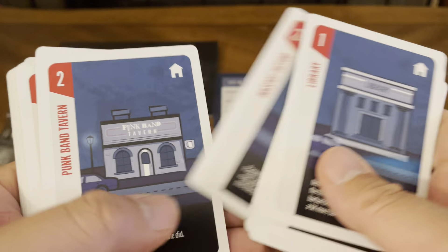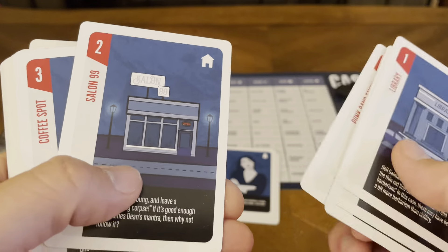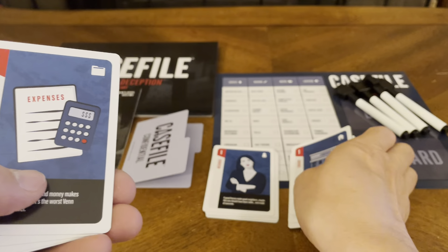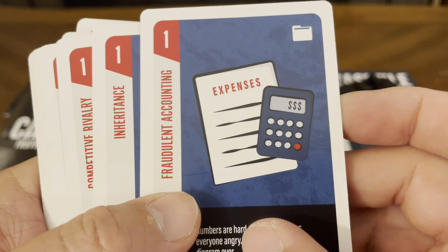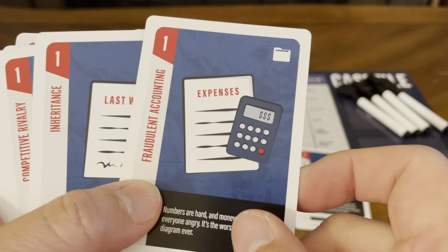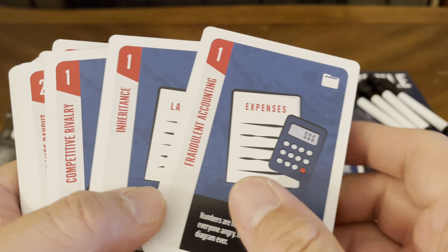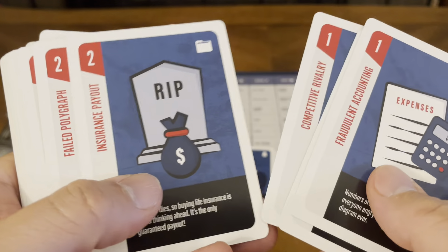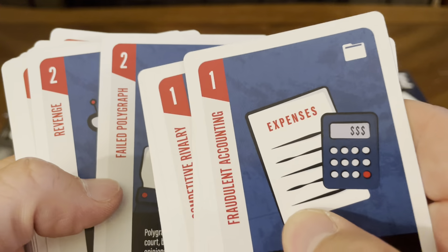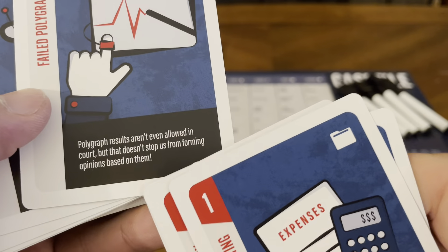Then you have your location cards. The die tells you which card or questions you're going to ask about. The locations are: the library, the cemetery, the hardware store, the pharmacy, the tattoo parlor, the tavern, the salon, and the coffee spot.